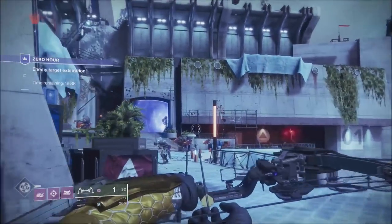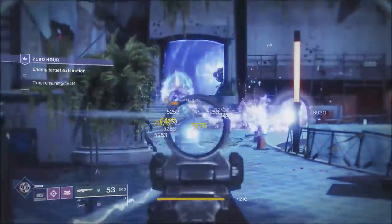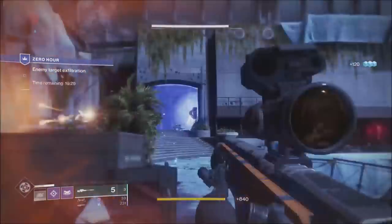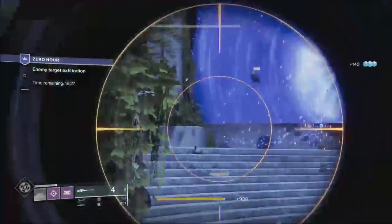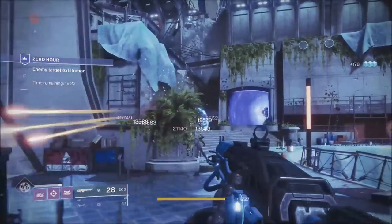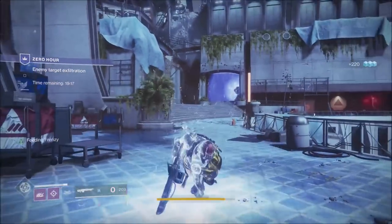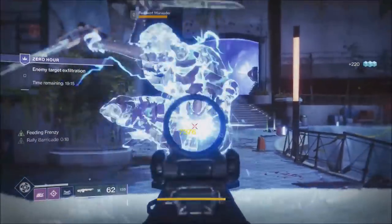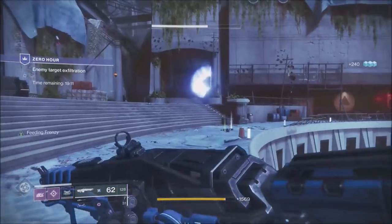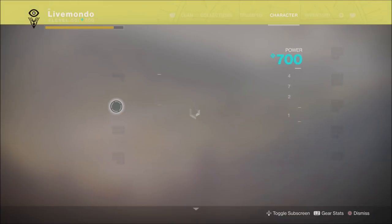I chose Thunder Lord over the Delirium because I wanted to see if I got more Whisper ammo when switching. I was only getting about one round when switching from the Delirium. I wanted to see if Thunder Lord gave me more ammo, since it's an exotic switching to an exotic. It turns out it was different — I had about 110 rounds left when I switched to the Whisper, about half capacity, and I got three rounds instead of one.